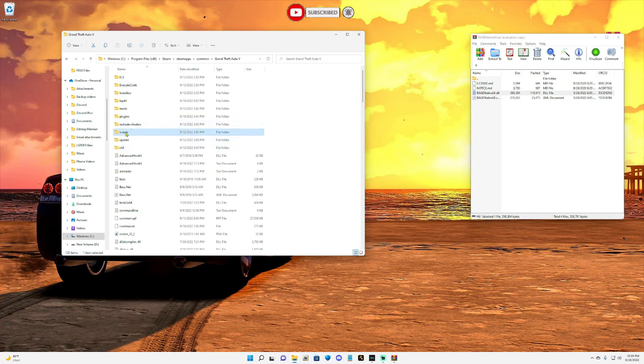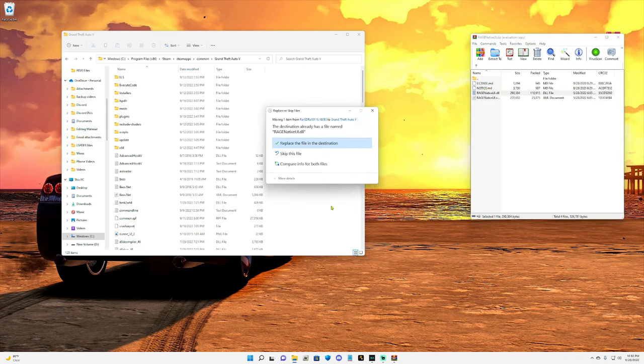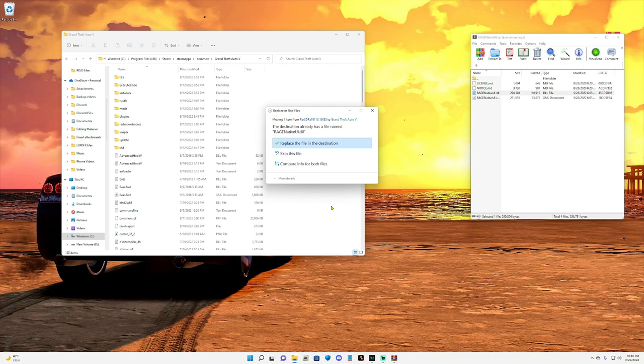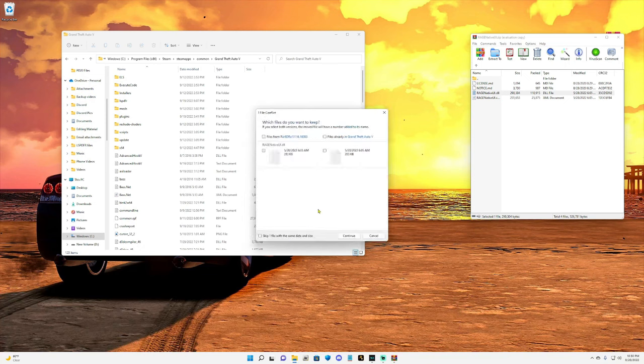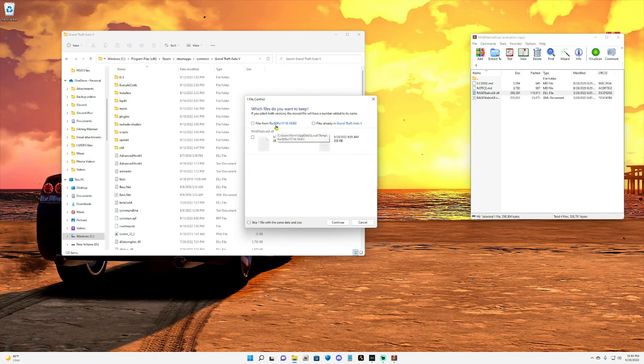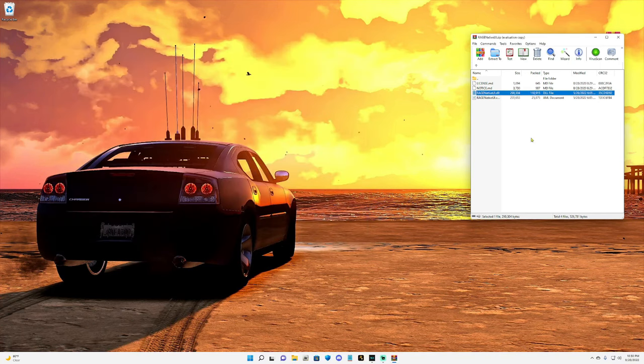In your main directory you should see update, x64, scripthook, your LSPDFR — that's where you should be. Now grab the RageNativeUI.dll and pull it into your main directory — either SteamApps, Common, Grand Theft Auto 5, or Epic Games, GTA 5. Drop it in. If you need to replace it, you can compare the file info for both files. The one on the left is from the WinRAR zip, the one on the right is what's already in your main directory. Both should show the same date if you already have the most recent version. Go ahead and replace the file.